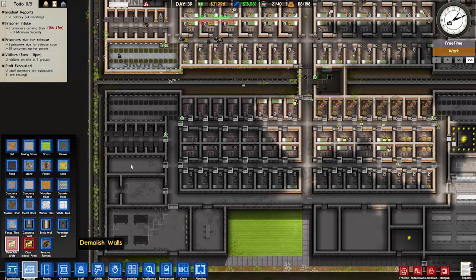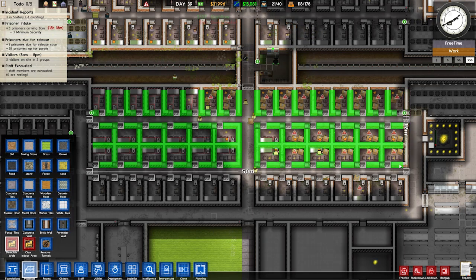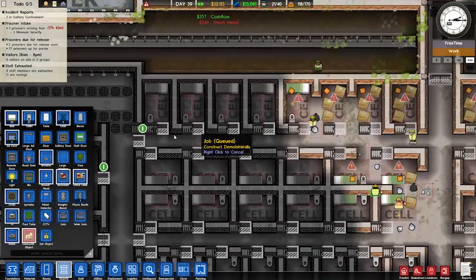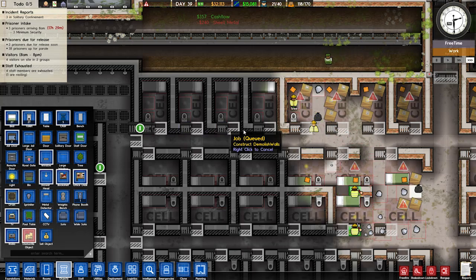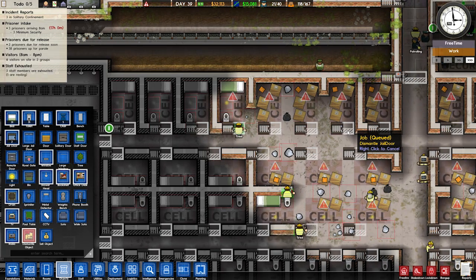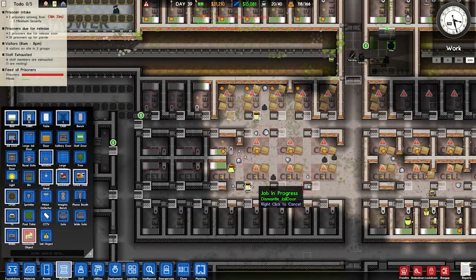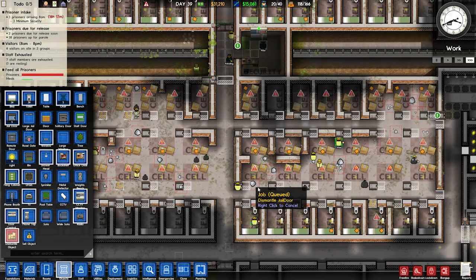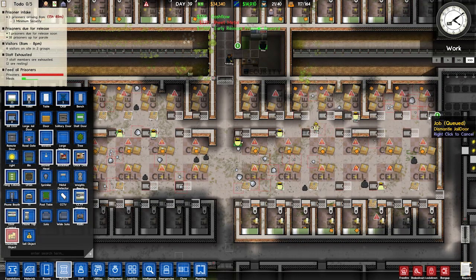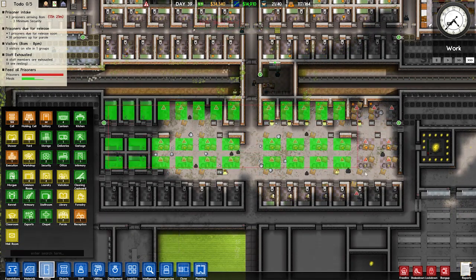We'll demolish the walls of all these cells. We've left all the doors though. Let's dismantle object — I have to click on the square where the door is supposed to be, which is confusing. Just click and drag, that'll do it. Get rid of all those doors, then this is all going to be transported to storage, and then we're going to bring most of it back again. Let's go rooms and get rid of all those cells there.